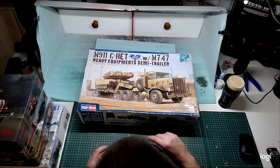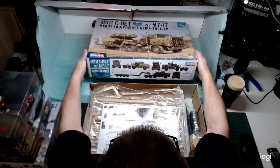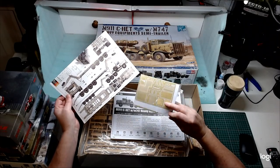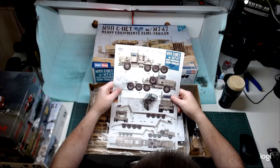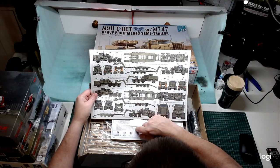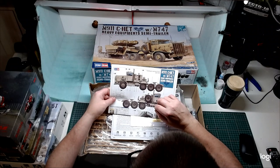We'll also check in on those other two builds — the Cobra and the Pontiac — before wrapping up. I don't think I'm going to go with the standard colors on this one. There's the desert storm scheme and the army green or camo version, but I don't think I'll go with either of those. I'm not sure what color to do, but it won't be the standard options.